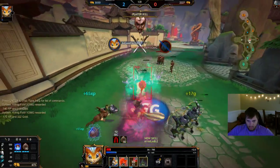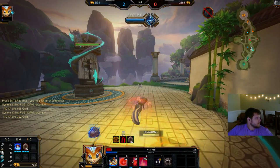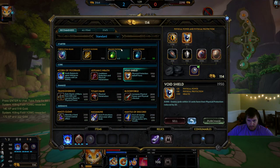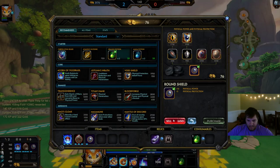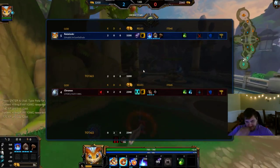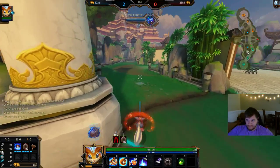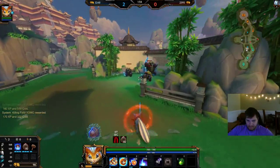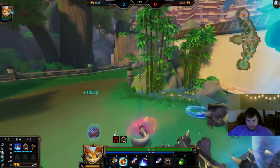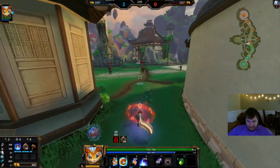Good kill. I was going to build Void Shield until I realized he's magical — that would be idiotic. All right, two kills up. Can we make Cronos surrender to Ratat? No way.